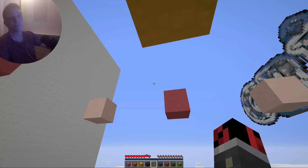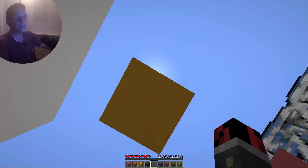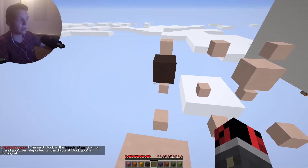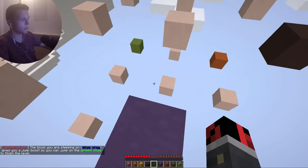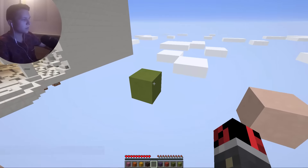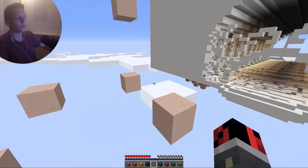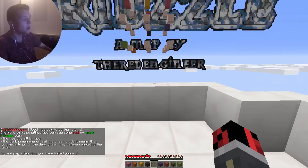The orange clay is the opposite of yellow — jump on it and you'll be teleported to the block above. The black clay teleports us to diagonal blocks, so if I'm looking here, there we go, it teleports me diagonally. The blue clay gives us a jump boost and we have to try to get onto that block. There are barrier blocks underneath in the tutorial so you can't die, but on real levels you have to pay attention.